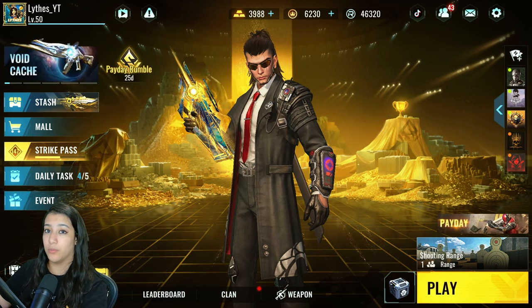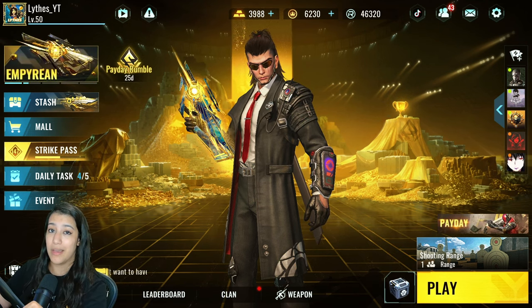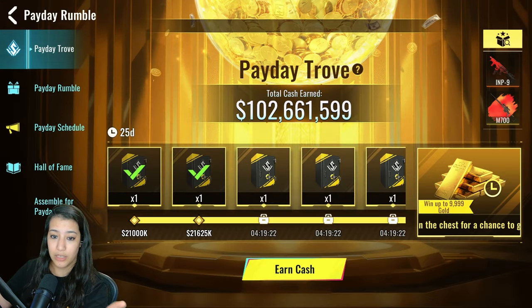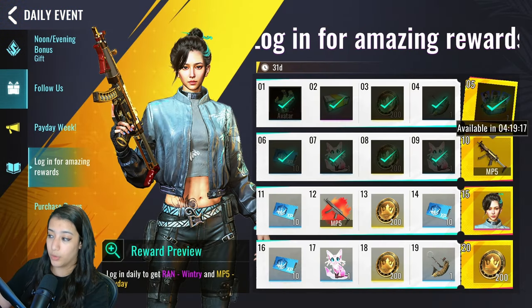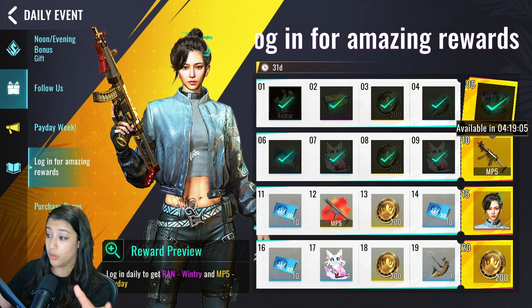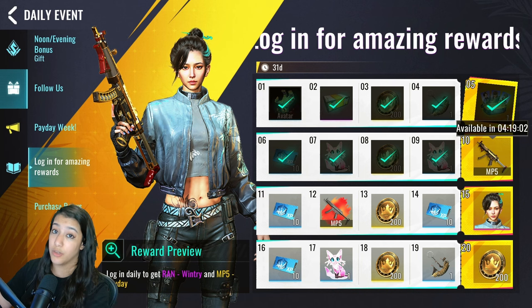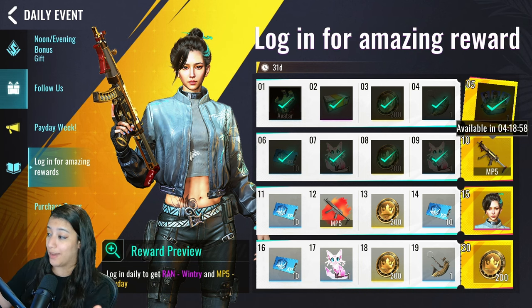Whether you've been playing Bloodstrike or taking a short break, it's definitely worth logging in to claim these free rewards. You can find them by clicking on the event tab, then the little present icon — it says 'Login for Amazing Rewards.' Click it and you'll see all available rewards: an avatar, a dead box, and a total of 800 noble coins, which is enough to buy another skin in the shop. On top of that, there's a legendary MP5 skin.